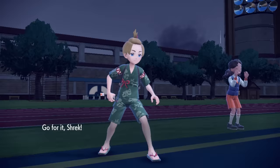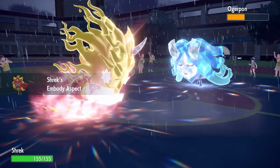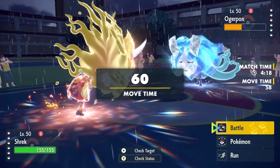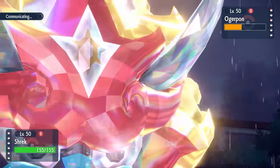Mine is Jolly, plus speed nature — max speed, as fast as this thing can possibly get. If I can win the speed tie, it literally comes down to a 50-50 chance to outspeed, and a horn leech will be able to knock this thing out. So it is time to see if the luck is on my side. I go for that horn leech.